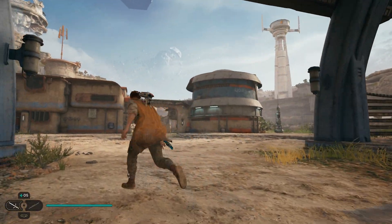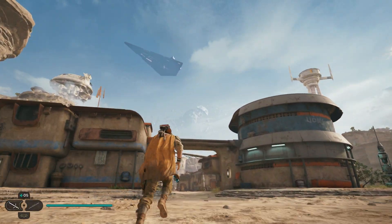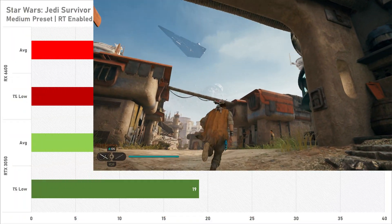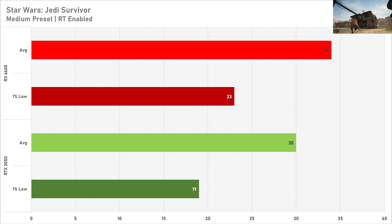Jedi Survivor with ray tracing is very rough for this graphics card. 30 FPS on average feels very last-gen at this point, and the 1% low at 19 isn't particularly great either. Yes, this is expected with Jedi Survivor as it's not very optimized, but good news for RX 6600 owners — you will be getting more performance on both averages and 1% lows, so this is a big win for that graphics card.